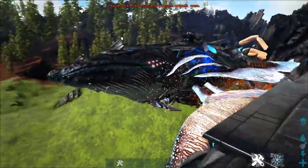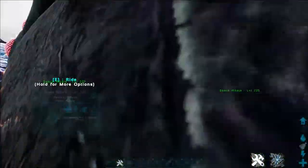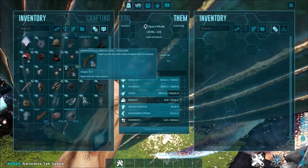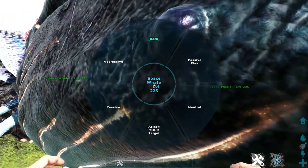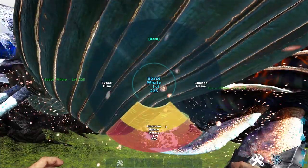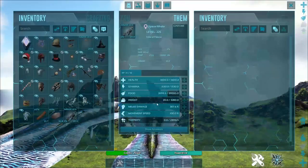We've got three of these big Whaley boys here today. This is the one we're going to be using for melee damage, and then we'll be using one as the test subject. So this big boy right here is going to be our test subject. We're going to grab the saddle off him and unclaim him as soon as we change him to passive. Our whistles are not working, which is extremely frustrating.